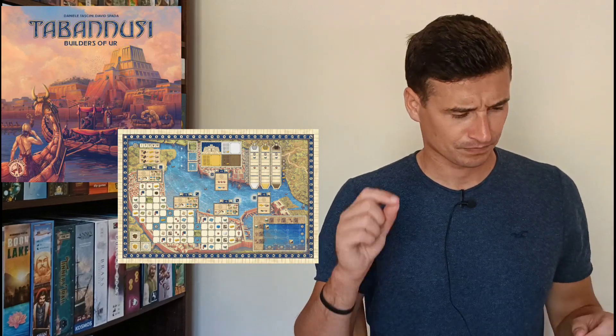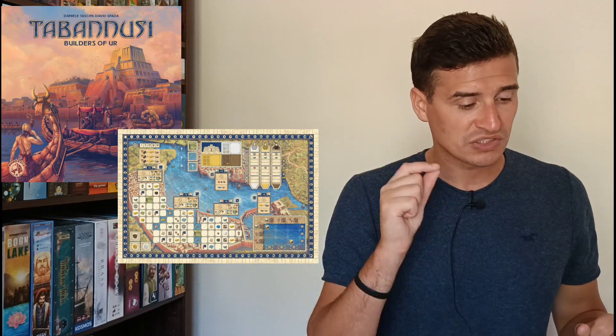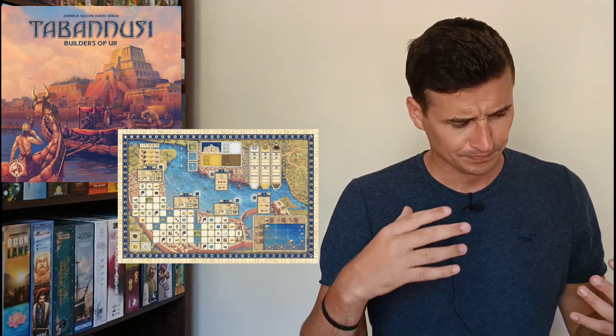The next game is Tabanusi: Builders of Ur, the most recent game from Board and Dice's T-series, which includes games like Teotihuacan and Tekhenu. Tabanusi had the same vibe and aesthetic, but the gameplay wasn't as intuitive. You're placing tiles and buildings to get area majorities, and the main focus was to be more interactive than the other titles. In my personal opinion, the game reached a bit too far to be different.